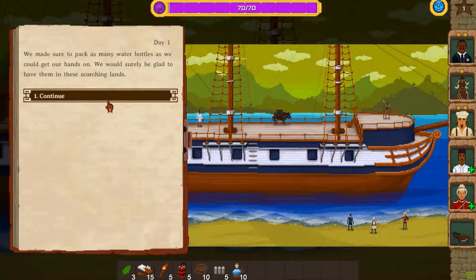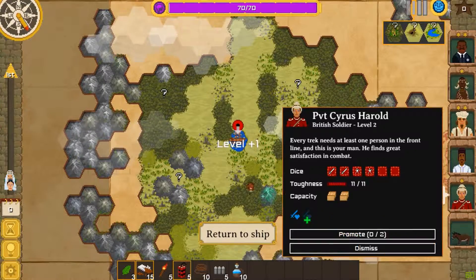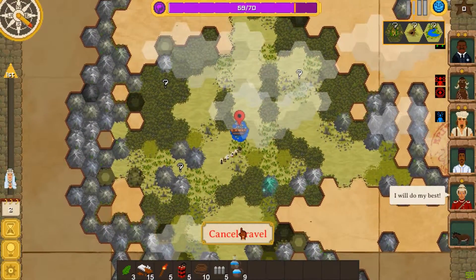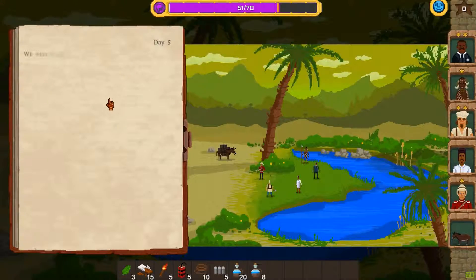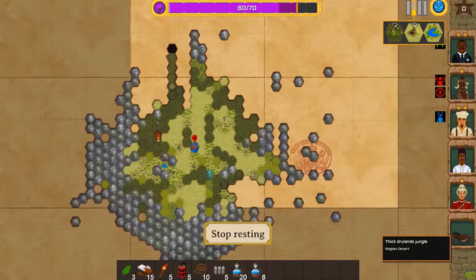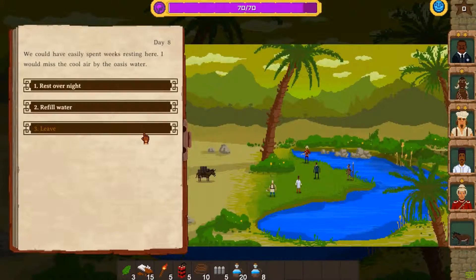Begin the expedition. We've got some water, which is always good. We're going to immediately level up our soldier, who enjoys fighting. He's a little bit of a jerk, but it's okay. We're going to pick up water, refill water, refill water, and rest overnight. We've got a full scout here — we can explore all four of these.